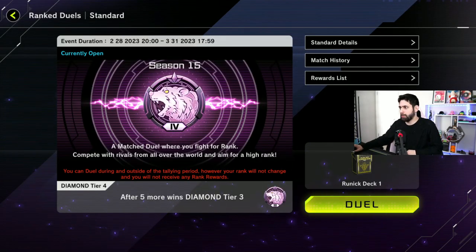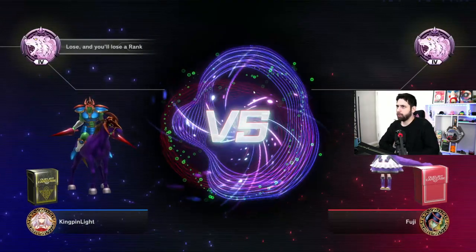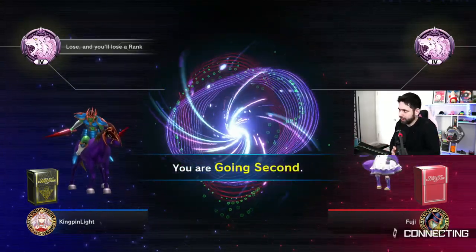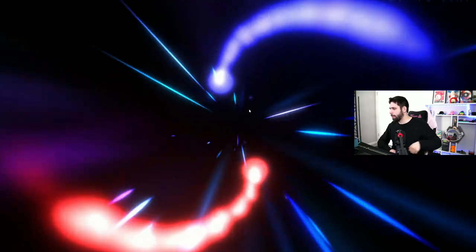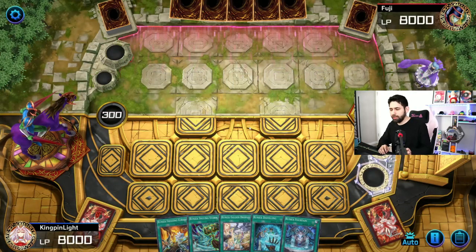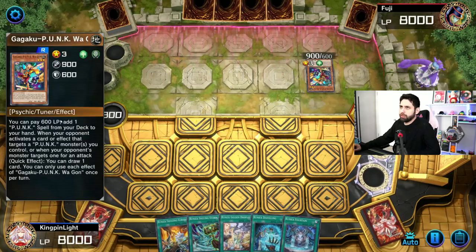Alright guys, here we go. We're starting off in Diamond Tier 4. This deck likes to go first. We'll see if we go first or second — if I lose, I'll drop down to Diamond Tier 5. And I'm going second again. I've been getting a lot of these seconds, but that's okay. Let's see what they're working with — they have a 40-card deck.